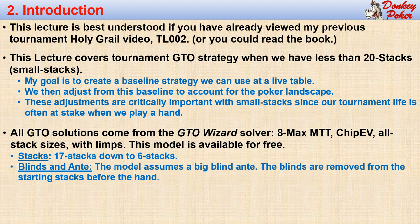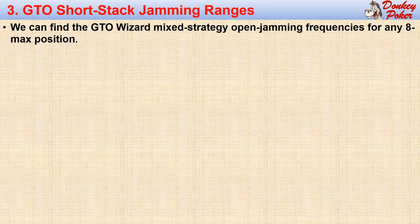The blinds are posted from our starting stacks before the hand is dealt. Our primary goal during the early stages of a tournament is to play well enough to delay the onset of the small stack zone, which is the region where our options begin to include jamming. That zone begins when the effective stacks are lower than about 20 big blinds. Reaching this zone is almost inevitable. Even when we have a larger stack, our opponents will often have less than 20 big blinds, which can also put us in the small stack zone.